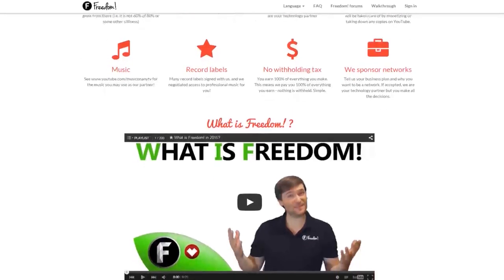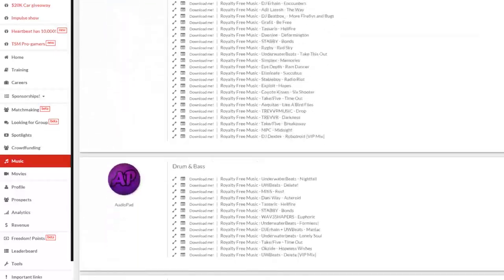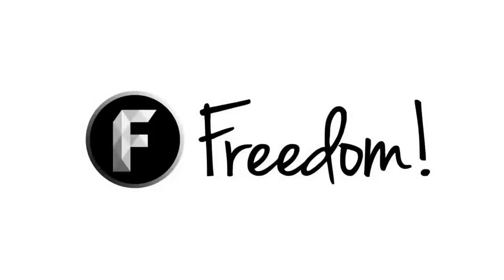Impulse is produced by the Freedom Network. Ever wanted to earn revenue from your videos? Freedom offers a great partnership program which includes access to hundreds of thousands of audio tracks, sponsorships with great partners, and most importantly, a no-lock-in contract — you can leave at any time for any reason. We accept everyone, both big and small. For more information, click here or visit the link in the description.